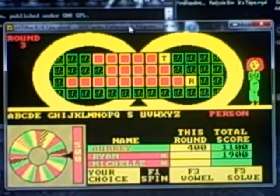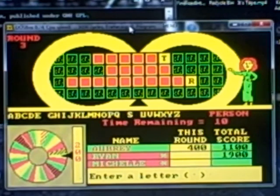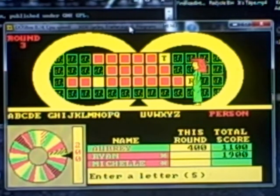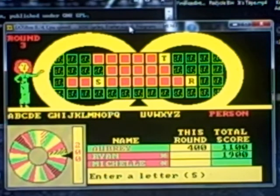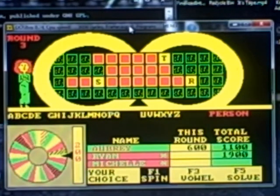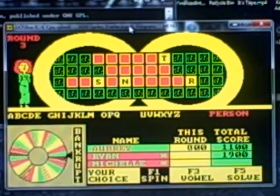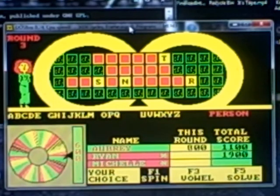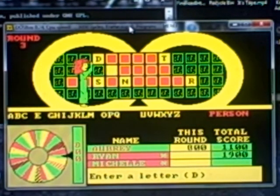Spin again. $200. S. I'm moving along very nicely. There's one S. $600 at this point. Spin the wheel. $200. And here comes an N. Spin again. Well, this will tie me for the game, but I want to keep going — I want to try to get a little more money. $800. D. And I'm going to get three of them. So I'm up to $3,200.